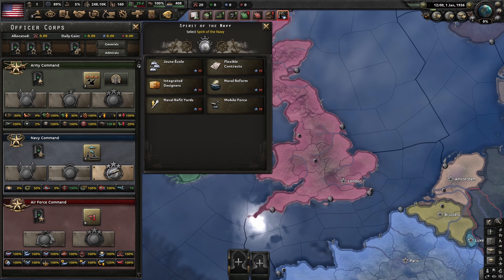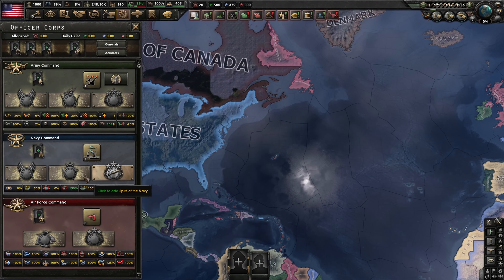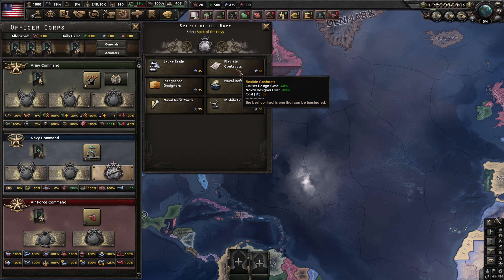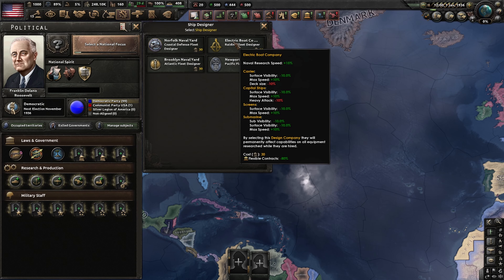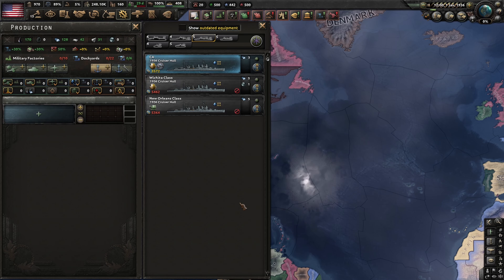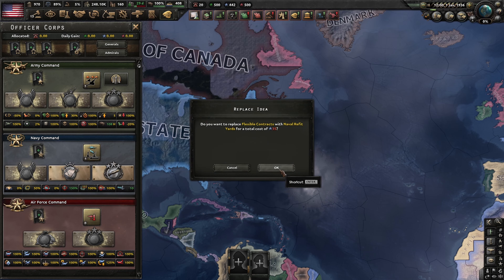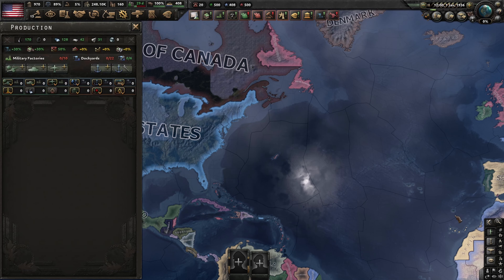This has also caused a new shift in meta with designer juggling on heavy cruisers and capital ships. The way it works is simple: by grabbing flexible contracts, nations with access to it can get the coastal defense fleet designer for only 30 political power. This designer lowers ship production costs by 25%, which can then be applied on templates used for refitting. After getting the designer, you can flip to the naval refit yard spirit to make all your refits go faster as well.